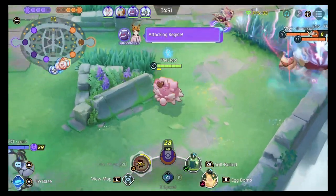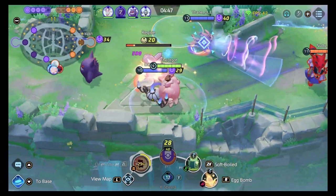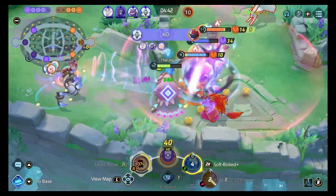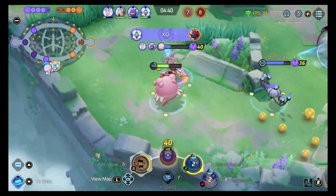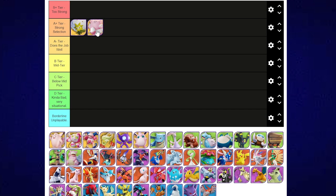Blissey — I'm going to say A- as well. This Pokemon's healing is fantastic, and Safeguard is pretty strong in this meta too. You can use it in solo queue and the Unite move does a lot of work. I'm a big fan of Blissey and of our supporters overall.